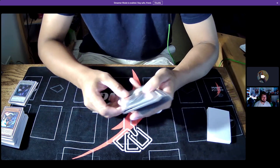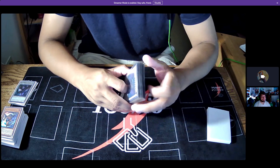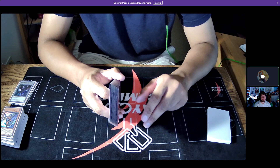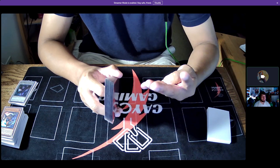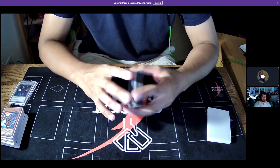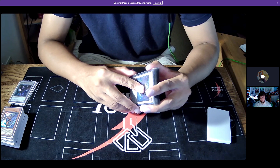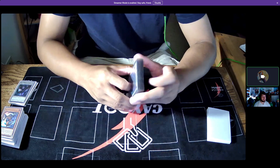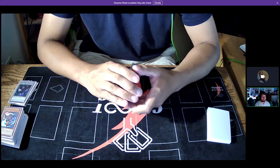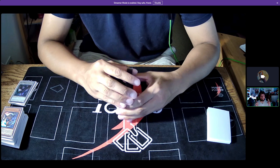I just want to say the best decks in the current meta are probably Eldlich, Dragon Link, Drytron, and Charmer Brigade — watch out for those four if you're playing roll tournaments or OTS qualifiers. Striker isn't all the way back but still something to look out for — nah, Strikers are still a bye. Thanks Eric! No problem. Thanks for watching everyone, catch you next time.